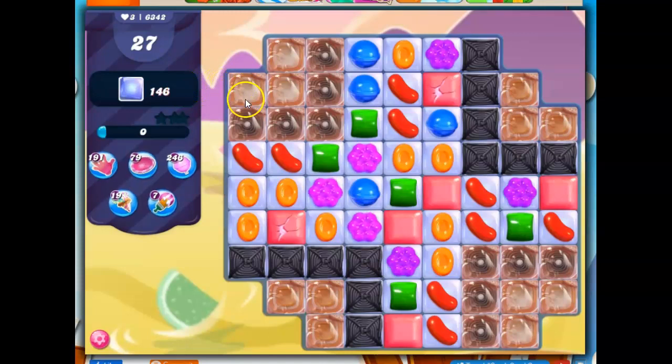This is listed as a nightmarish Liard level, and I can see why. These things aren't even going to come down while they're wrapped in marmalade. I'd love to make moves up here first so these things can flow, but maybe it's okay because I've got a lot to clear out down here, but I've got five colors in a very limited field. So this is going to require some luck.